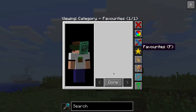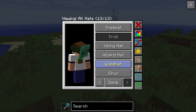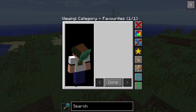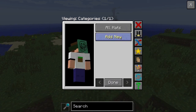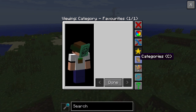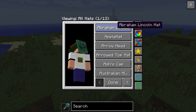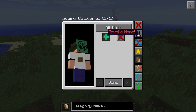Favorites lets you add a hat as a favorite - you just press it like that. Categories lets you view all hats or make a new category. Down below in categories, you can put a name like 'characters' and add it.